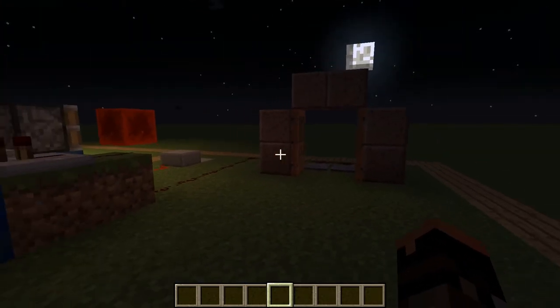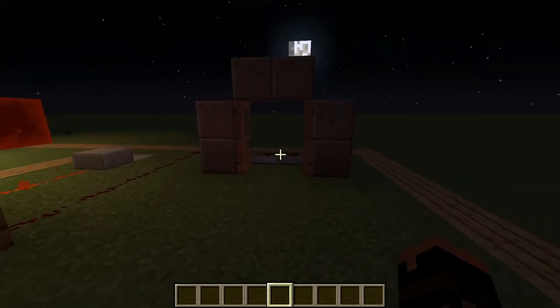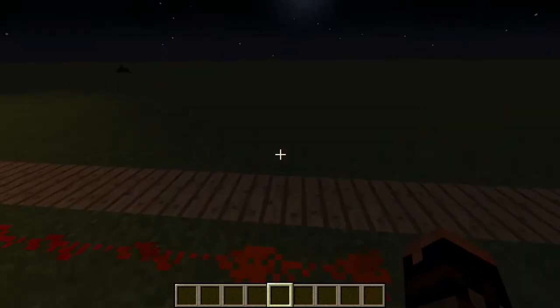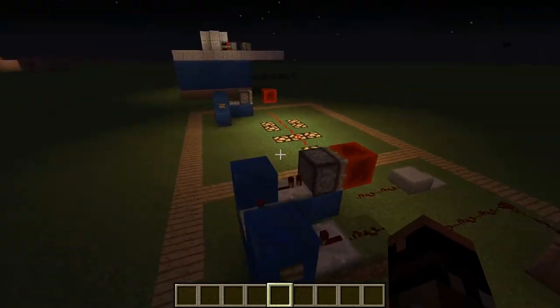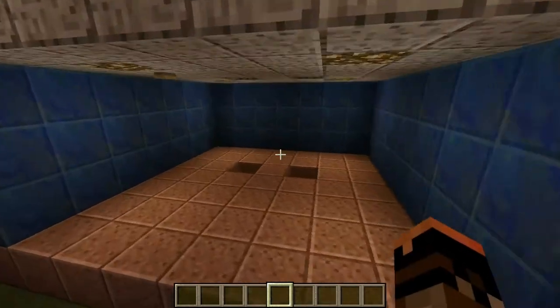You could also use it for doors — power it and the doors open and stay open. If you want, you could put pressure plates on the other side to close them after you run through. You can also use it for effects inside your house.